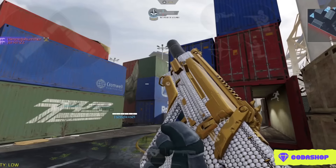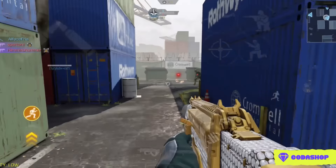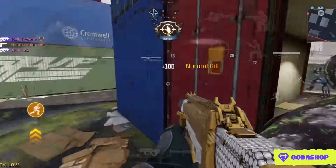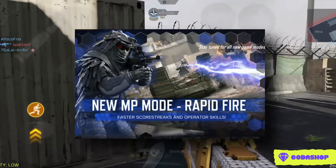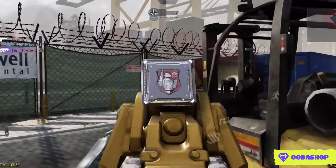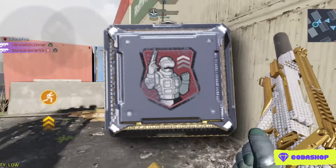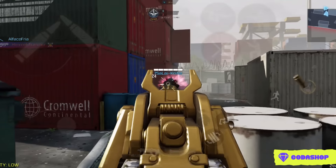For these two launchers, there are some similar missions like destroying sentry guns and score streaks. To complete these two missions, play hardpoint shipment, any 10v10 playlist, and also check if a rapid fire mode is available or not. Rapid fire mode is the best mode to grind camos for launchers. As you guys know, persistence is the current meta in Call of Duty Mobile, so you can destroy a lot of score streaks in ranked matches.